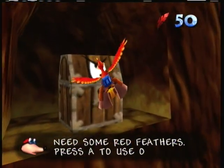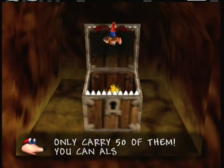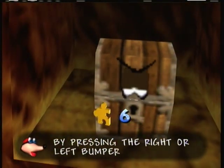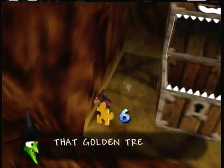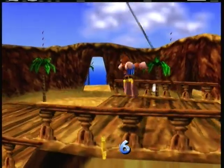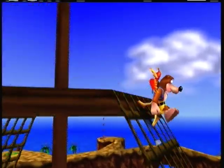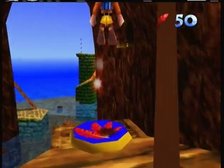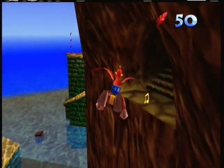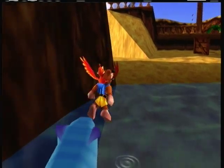You need some red feathers, and you can see there's a Jiggy in there. I'm going to use this flypad again — I probably should have done this the very minute I got into this level, opened up these flypads. I'm going to go in here first. Oh, I missed! Go away, Snacker.